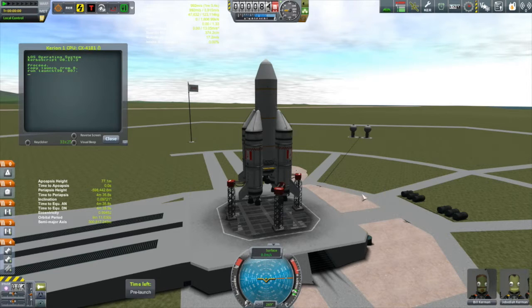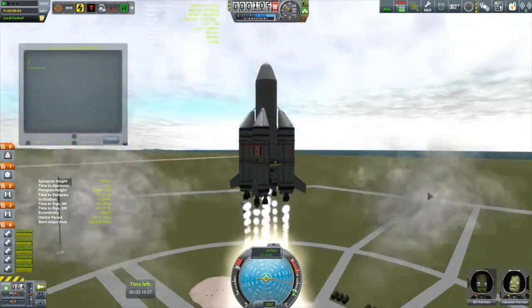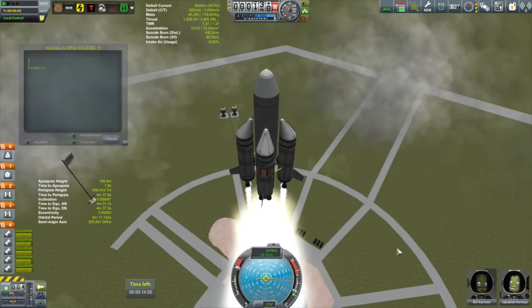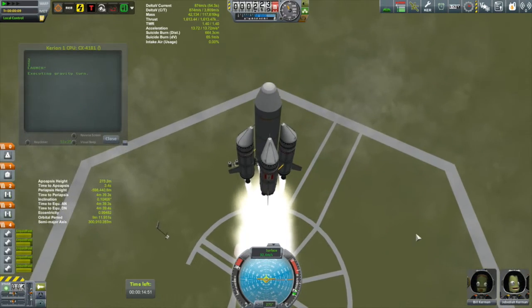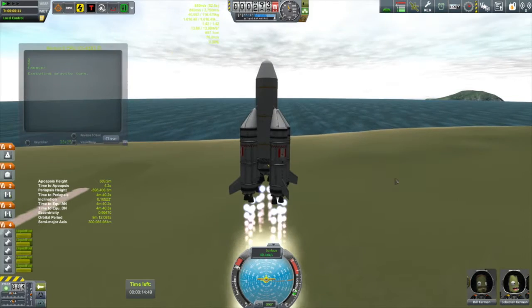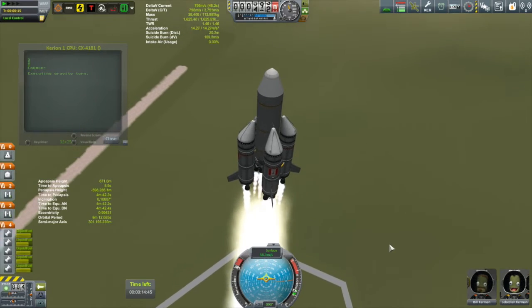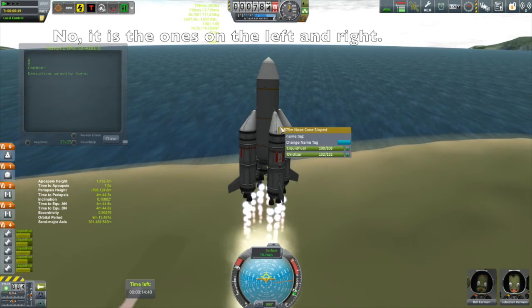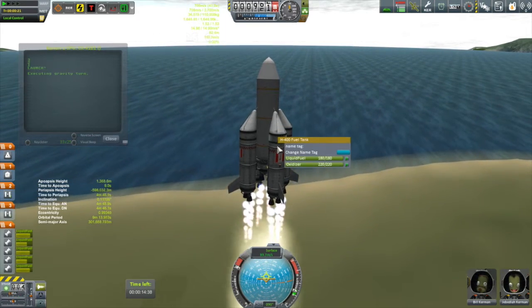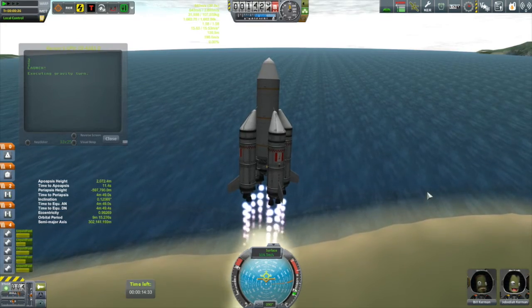Trying again. Three, two, one. Okay, we've cleared the pad. So you can see now all five engines are being used. But the only tanks that are being drained are the ones forward towards you and at the back behind the rocket. These fuel tanks are completely not being used yet, while these guys are being drained - those top tanks already being empty.